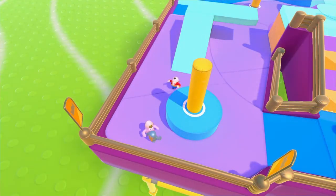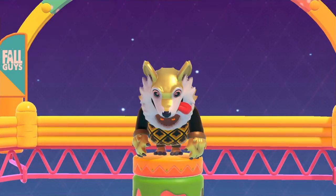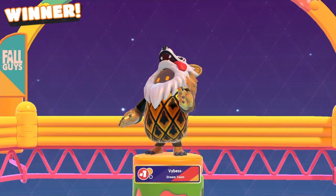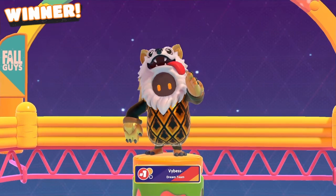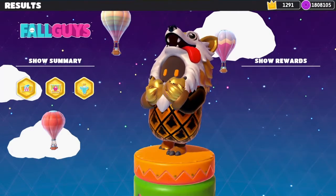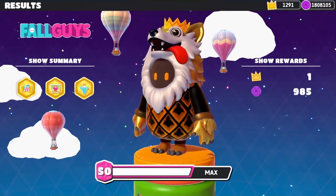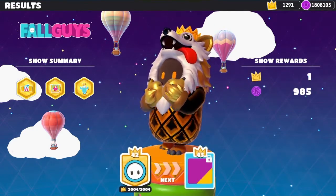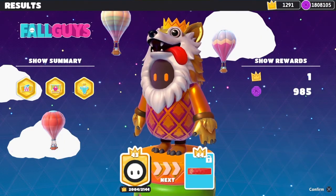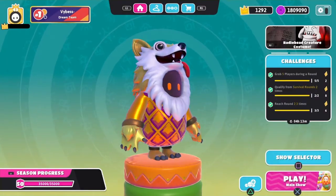Let's go guys, there it is! Going to unlock the regal purple pattern in a very close royal fumble. We got gold medals in everything, a perfect match, and there it is — regal purple! GGs guys, next one's the rosetti banner.